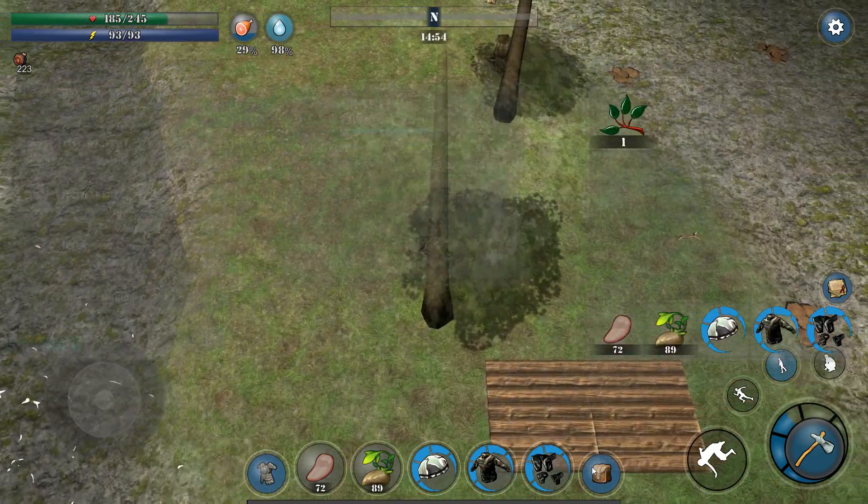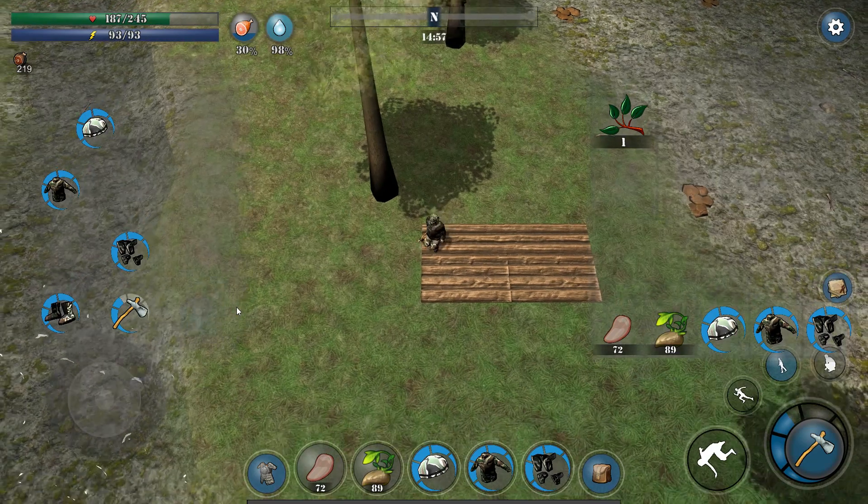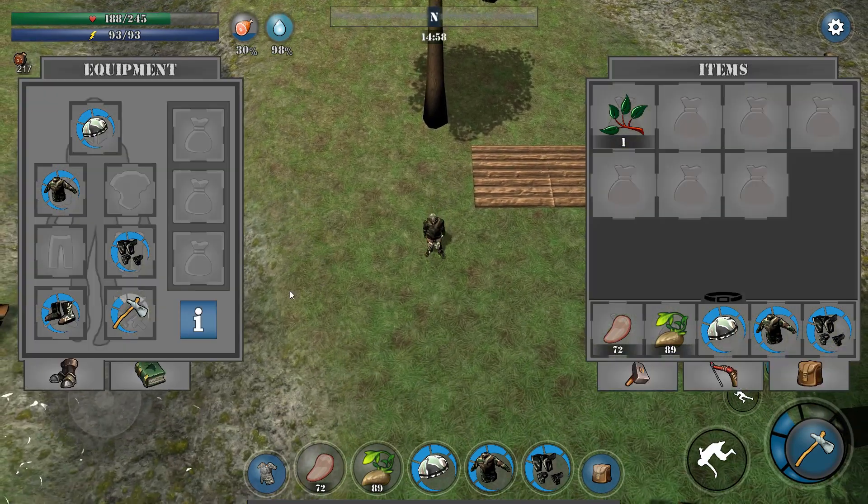Another UI task I've been working on recently is getting the transparency in the menus correct, so that when you're walking around you can see what you're doing. A small change, but I think it's very effective.